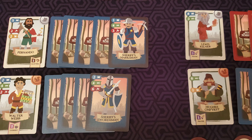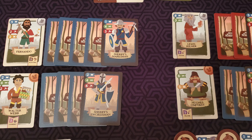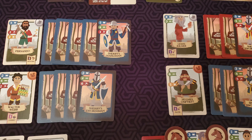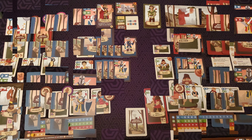Wit is used in a push-your-luck mechanic where you choose to defeat the guards one at a time, deciding whether to stop or try to defeat the next guard as well — which you might not know the stats for either. If you fail, all the guards stay put and you defeat none.